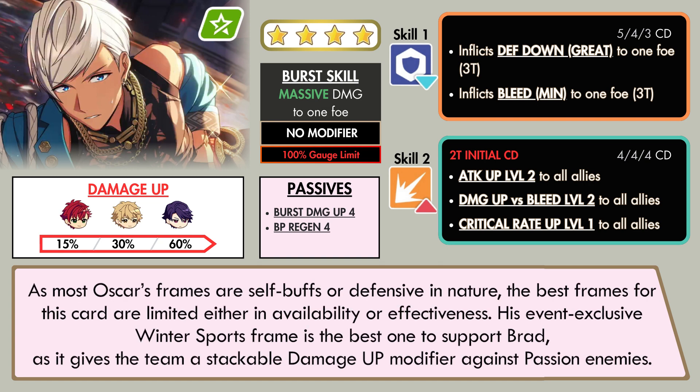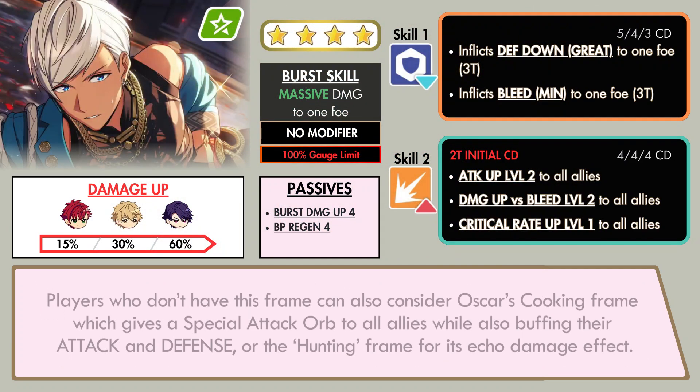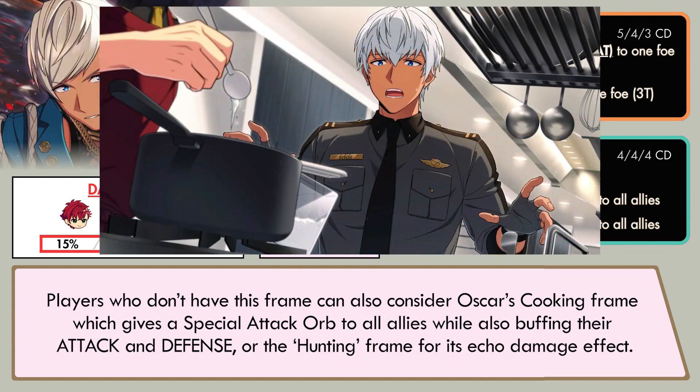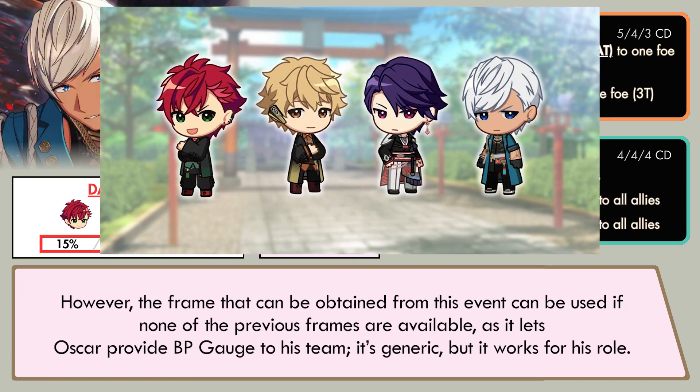As most of Oscar's frames are self-buffs or defensive in nature, the best frames for this card are limited either in availability or effectiveness. His event-exclusive Winter Sports frame is the best one to support Brad, as it gives the team a stackable damage up modifier against passion enemies. Players who don't have this frame can also consider Oscar's Cooking frame, which gives a special attack orb to all allies while also buffing their attacker defense, or the Hunting frame for the echo damage effect. However, the frame obtainable from this event can be used if none of the previous frames are available, as it lets Oscar provide BP gauge to his team. It's generic, but it works for his role.